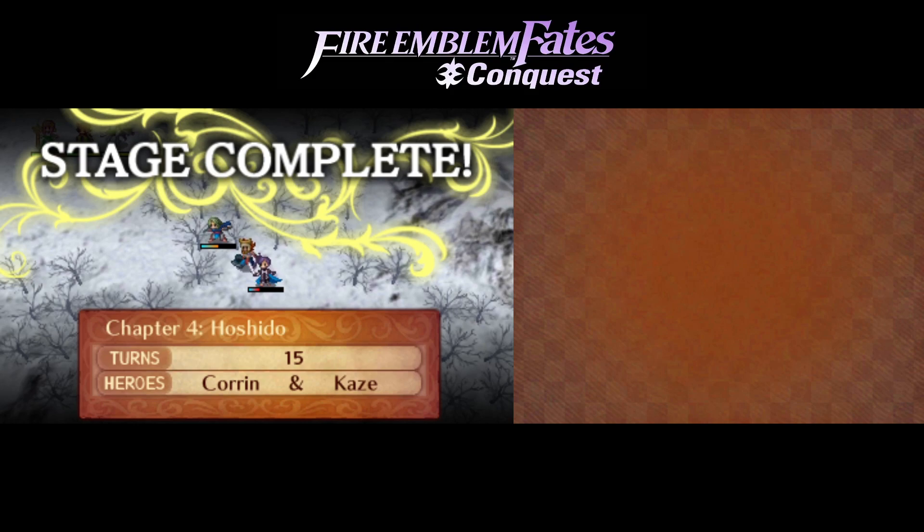I totally would've died if Kaze hadn't dodged that one attack, and I had to use all of my healing items and I was still pretty injured by the end. Sakura could've totally helped me out a little bit more — that one turn where Kaze was standing there and she didn't heal him was pretty rude. Anyway, thanks for watching — that will do it for now. Next up will be Chapter 5, which I think is the one where the sword explodes and you turn into a Dragon. Maybe that's Chapter 6 — Chapter 6 is the route-splitty chapter. So I think Chapter 5 is the explodey-sword one. Until next time.